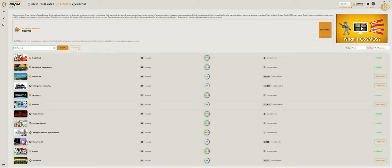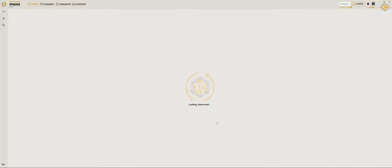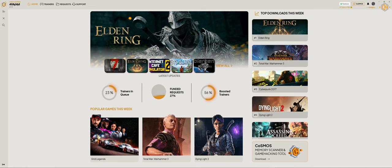Of course we can make a new request as well from this page. We can also download Cosmos, our game hacking tool, from the home page. The support tab will take you directly to the support section of the site.